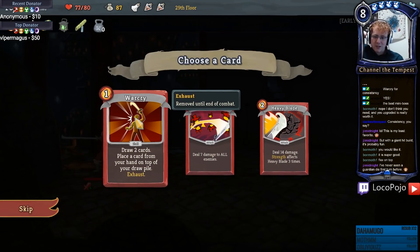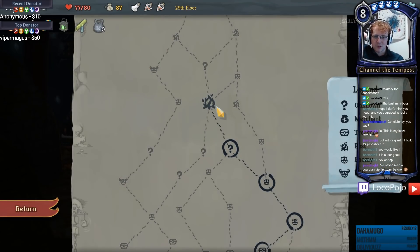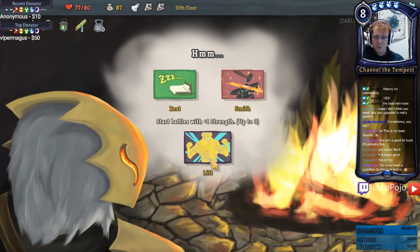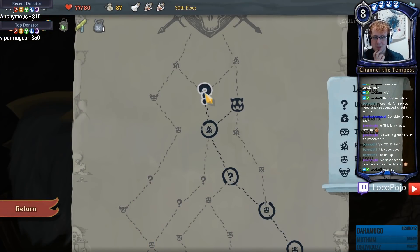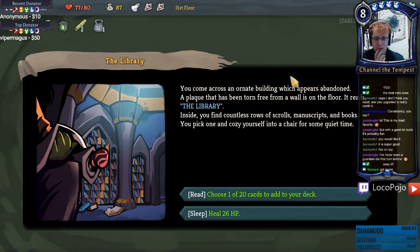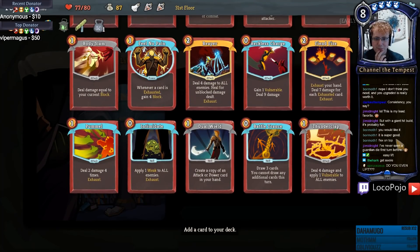Upgrading War Cry is really good but War Cry itself is not that great. I'll go ahead and go for it - should add some extra consistency. Or I could Lift - start all battles with plus one strength. Yeah let's Lift. We'll find some other way to upgrade that card. I can heal 26 HP or I can choose one of 20 cards to add to my deck. I guess I'll pick one of 20 cards that seems okay. Fiend Fire's not bad, Dual Wield's not bad.